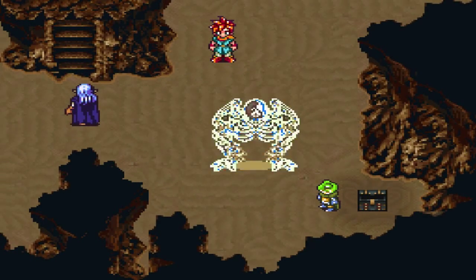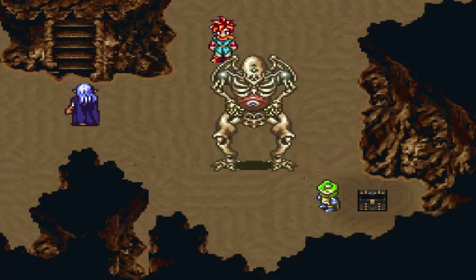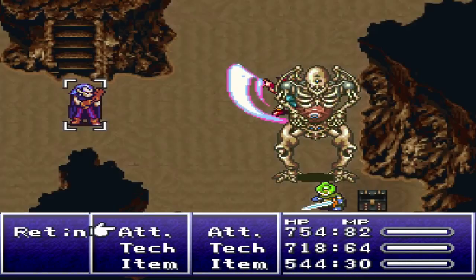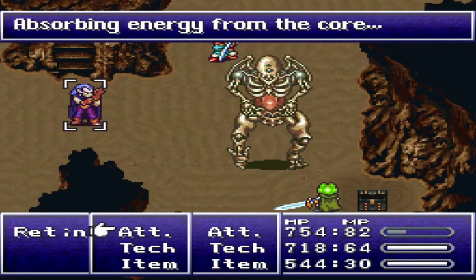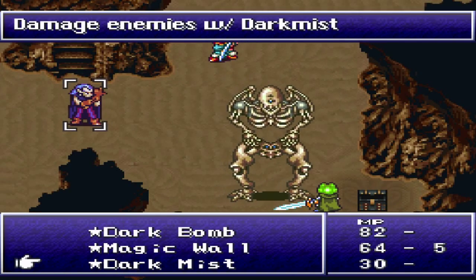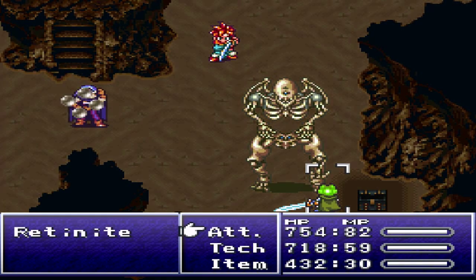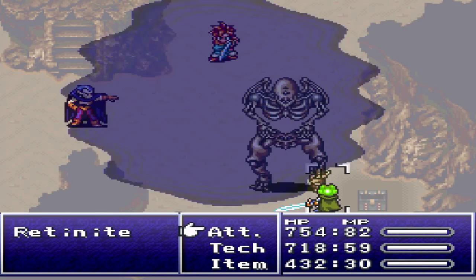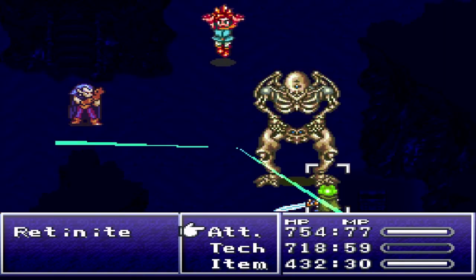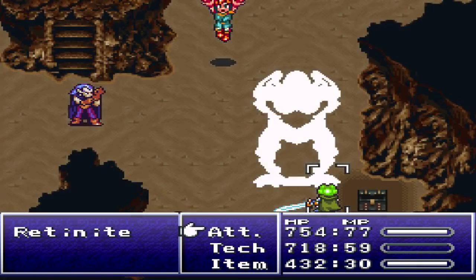Oh, hello there. Looks like we have a boss fight on our hands. It is Zombor - an upgraded version though, probably. He has the Son of Sun thing in his stomach. How deliciously gross. Retinite. Let's see how much a physical attack does. It was kind of obscured. Absorbing energy from the core - don't do that. Let's use Dark Mist and Luminaire. I don't remember this boss fight too much - I think I've only done this side quest once or twice. Dark Mist does zero. We need to do water. What am I doing? I'm dumb.